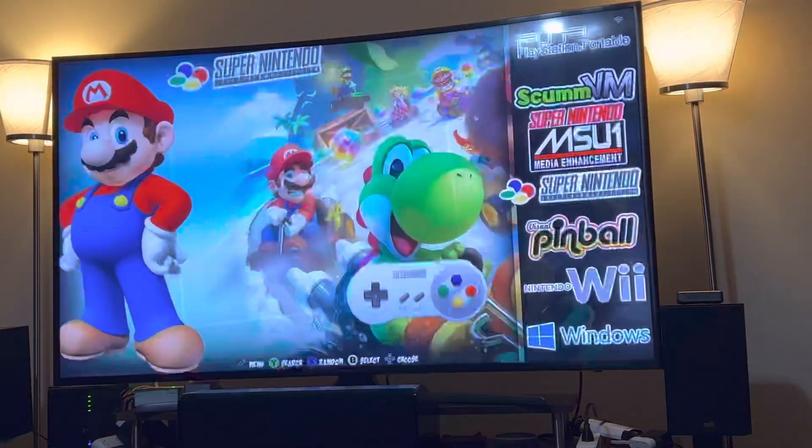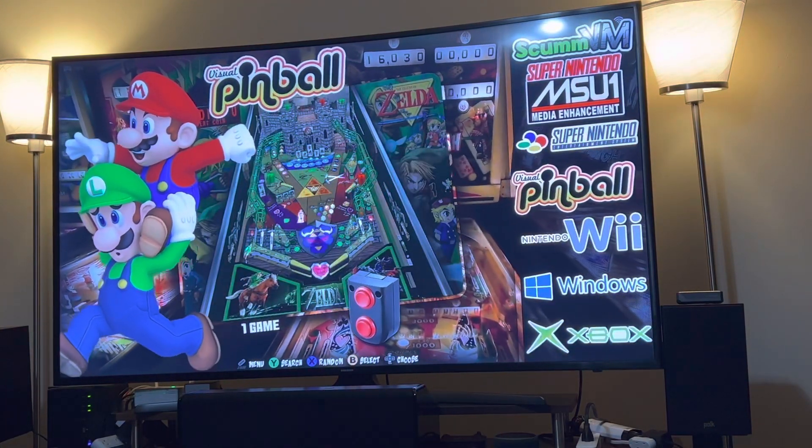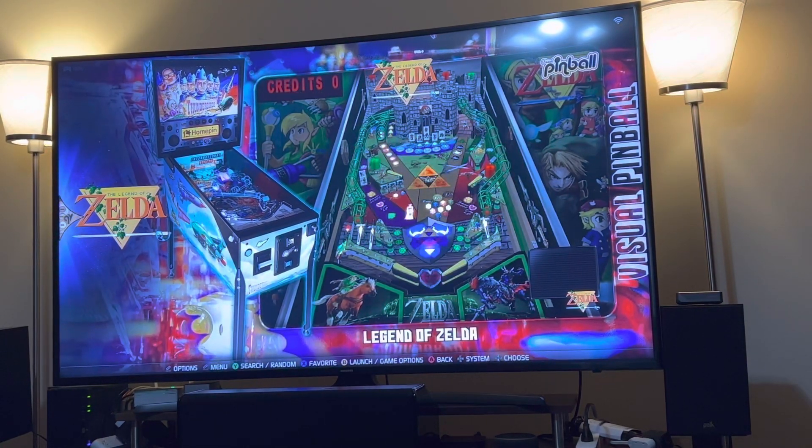Aladdin for regular Super Nintendo. And Visual Pinball — I found a nice cool Lego Zelda game, I thought it was appropriate for a retro game build for starters here. Runs pretty well.